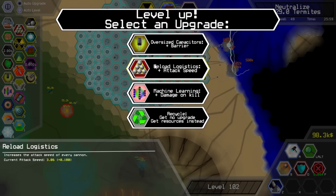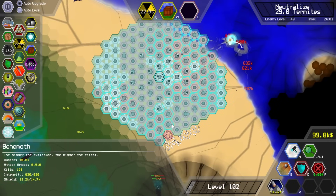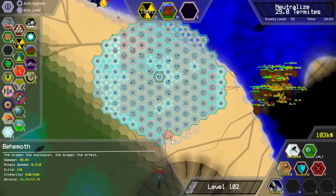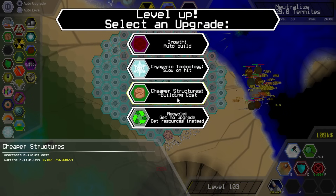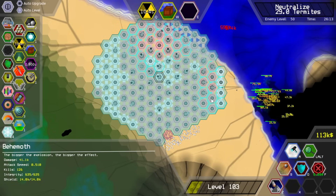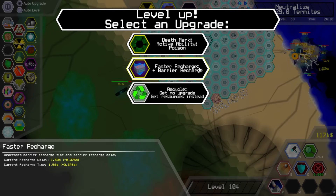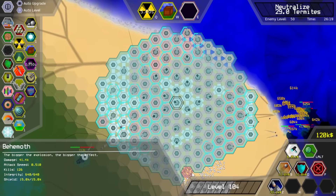Barrier bonus — yeah. Earlier I complimented roguelikes that are nice and short. We have exited that territory. I think part of the problem is the termites just aren't spawning. Oh, faster barrier recharge — I was wondering if that was going to show up. Maybe I should just get really cheap auto build and just go nuts — currently it's every seven seconds, I could probably get that down to like once a second and just go nuts out here. Because that's gotta be a termite, right?